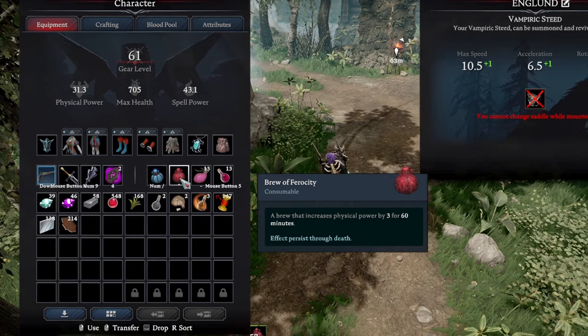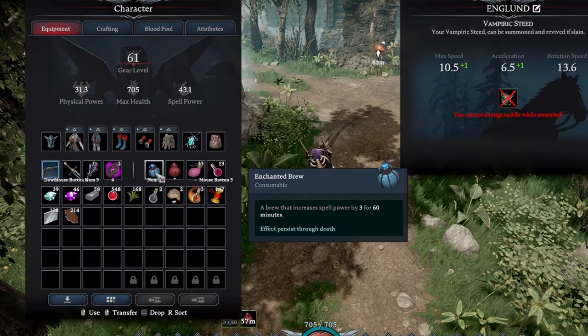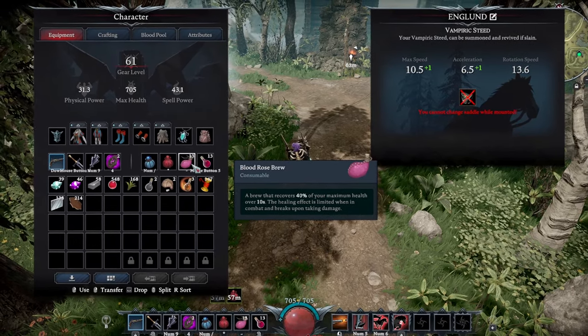We currently have our Brew Ferocity buff on and our Enchanted Brew on. We will be using Blood Rose potions along with the Bruise.